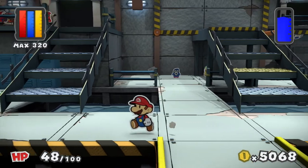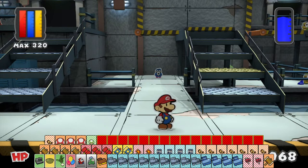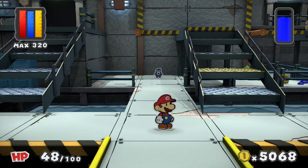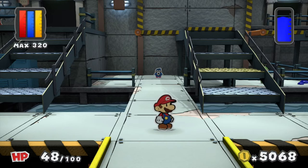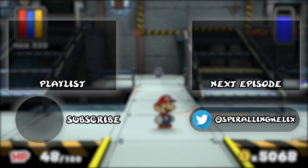It seems we've got some interesting parts to this base, but a lot left to explore. We've got so many tails — look at all of them! This has been Spiraling Helix. Next time we will find out about the super weapon and claim the big blue paint star. See you all next time, everybody — bye-bye!